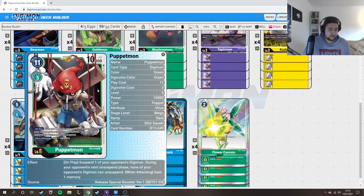We're playing 4 Puppetmon — I might cut it to 3. It does its job: you suspend one of your opponent's Digimon, and during your opponent's unsuspend phase none of your opponent's Digimon can unsuspend. Combined with Flower Cannon, you can suspend all their blockers and they have no chance. The only counter is blue with Garurumon at 6 cost.